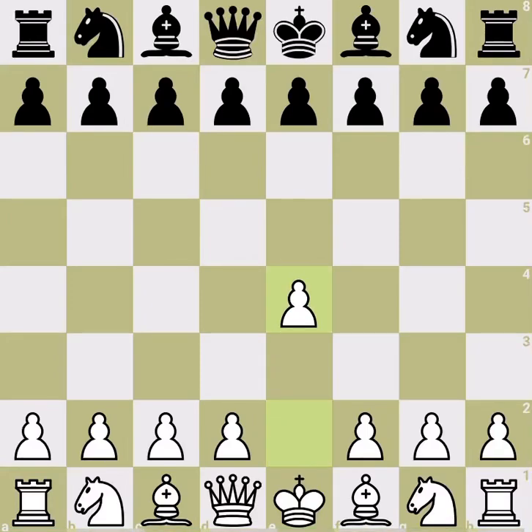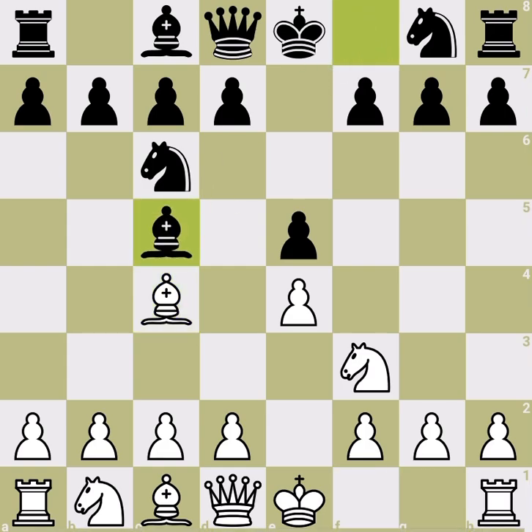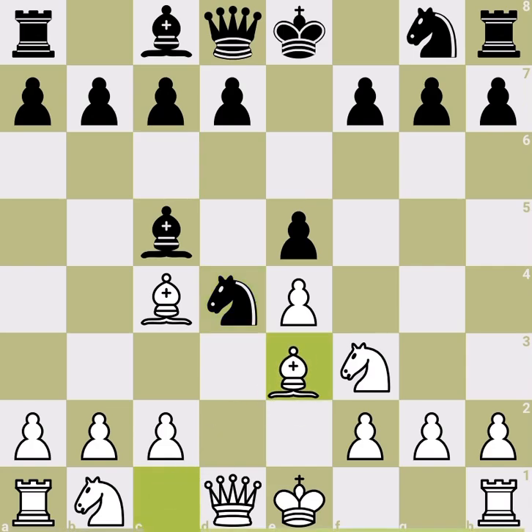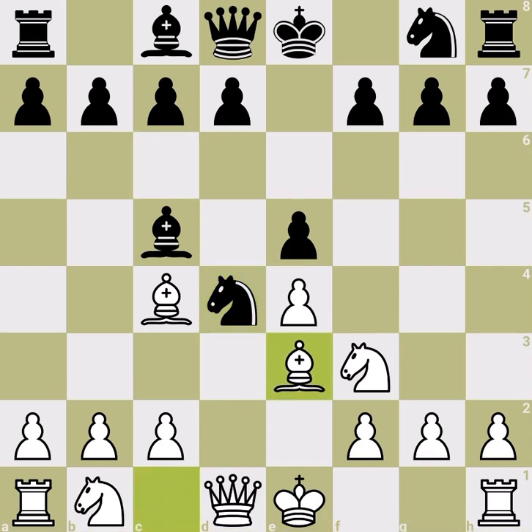Hi, welcome back to episode 7 of our Scotch Gambit series. This time we discuss what happens if knight takes pawn. After knight takes pawn takes pawn, there are two main continuations: bishop e3 and knight e5. I don't recommend knight e5 — I recommend bishop e3 — but I'll show both. The idea of bishop d3 is to develop and have a superior position.